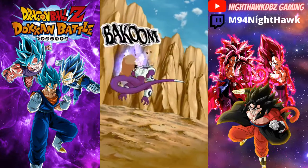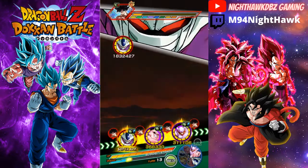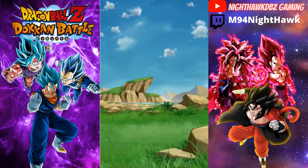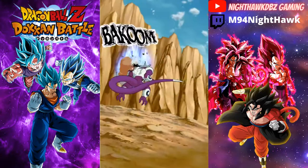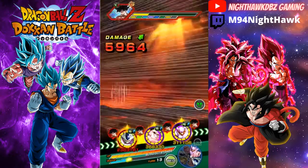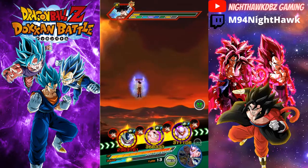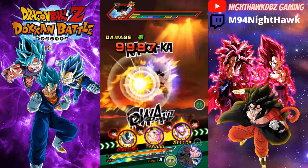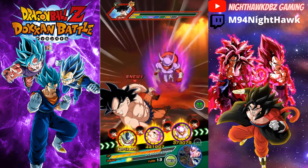It's only going to give me three Ki — looks like Boo's not going to get off his super attack, which is fine. At least I've got the Wiss item active — at least we're getting a little bit of protection. Hopefully Kid Boo can dodge or even perform a second super attack. He did get a crit on a basic attack at least.